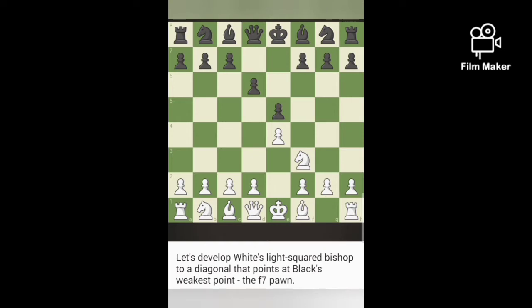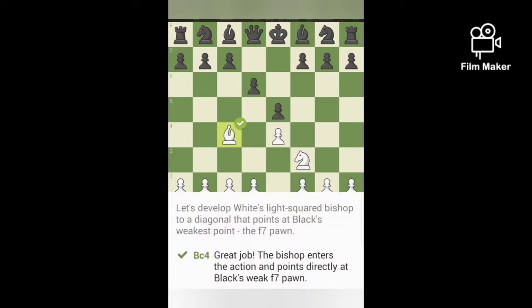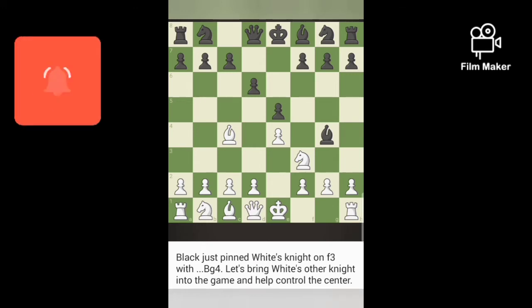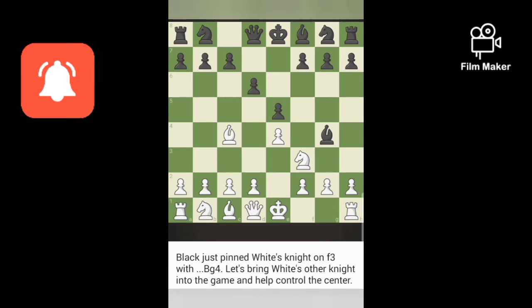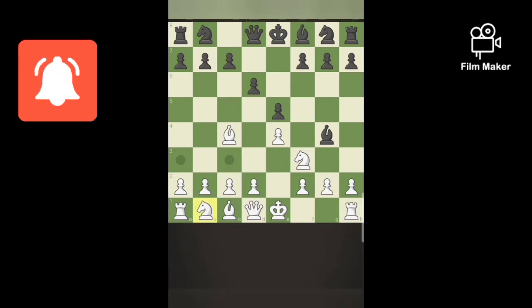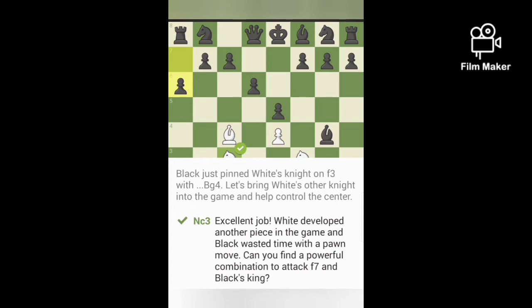We must find a weak point of the f7 pawn. Now black has played, and white must develop the other knight, so white plays Nc3, which helps to control the square. Now black has moved the last rank pawn.